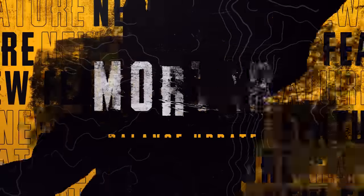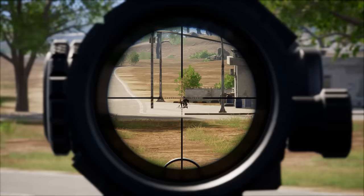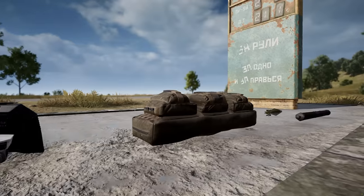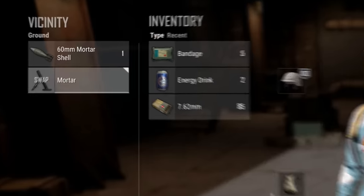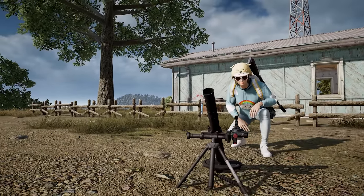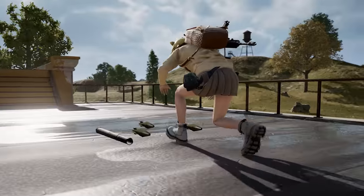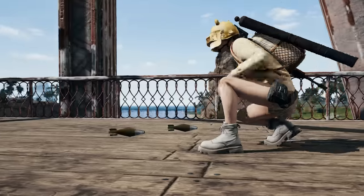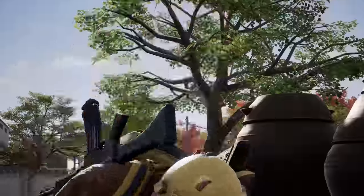Next up, we're taking a balance pass at the Mortar and 5.56 DMRs. We've heard from you that the Mortar is a bit too situational. The ammo is hard to find, and it's not worth the primary slot it takes up. To address this, Mortars can now be stored in your inventory when not in use. Your primary weapon will still drop to the floor when unpacking the Mortar from your inventory, so be aware of your surroundings before you drag it out. The Mortar will now also spawn on all maps other than Haven, is deployable to more areas, and has more ammo around for you to pick up.